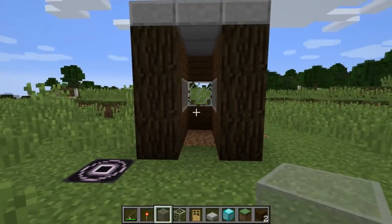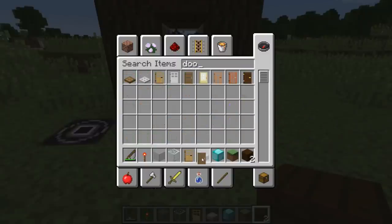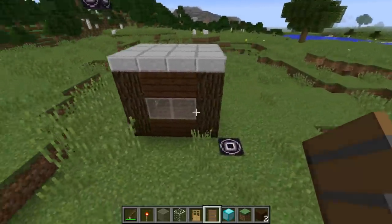Then we're going to need a front as well, so let's go ahead and put down a door - let's use a spruce door for this. And there we go, there's our little house right there. Very simple, very basic.